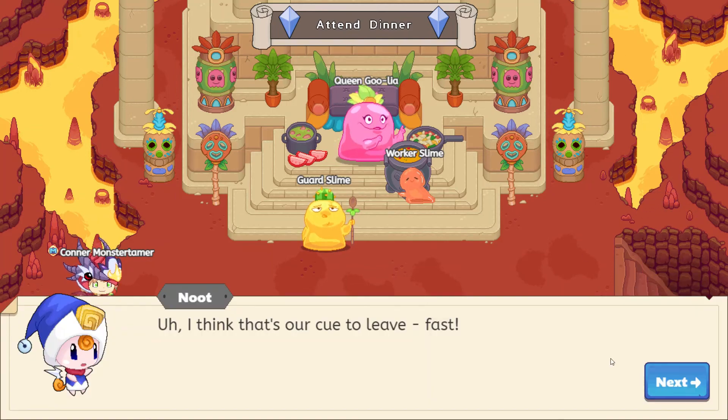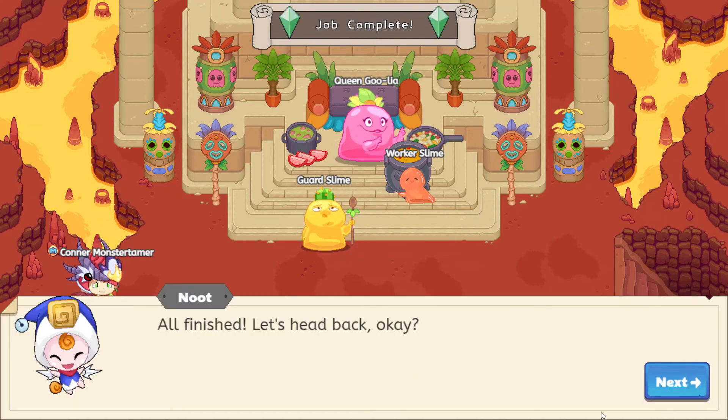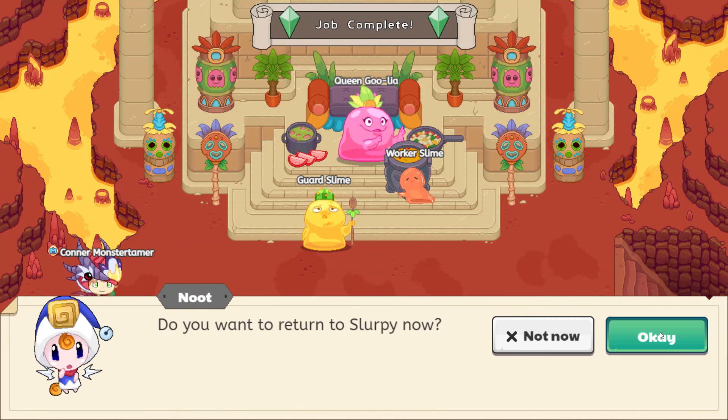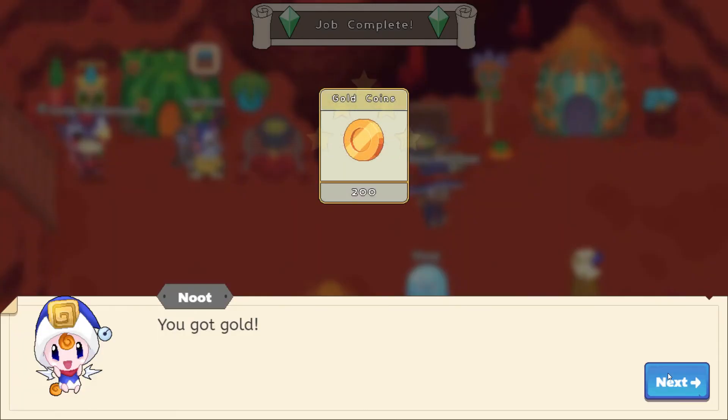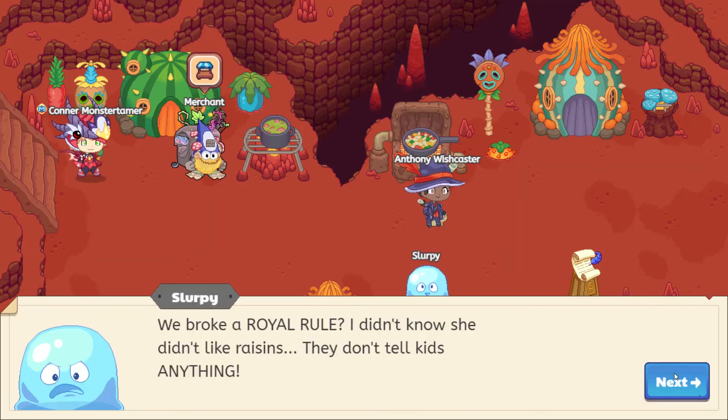I think that's our cue to leave — fast! All finished. Let's head back. Yeah, let's get out of here, dude. This is looking pretty tense. Yeah, let's go straight back to Slurpee. Reliant effort, my wizard sidekick! Thank you, Slurpee. 200 gold. We broke a royal rule? I didn't know she didn't like raisins — they don't tell kids anything!